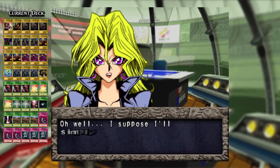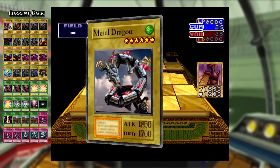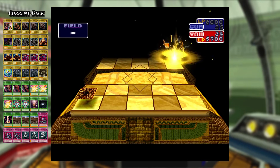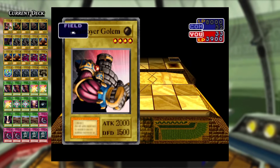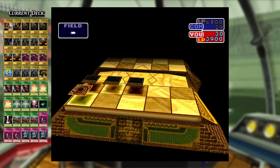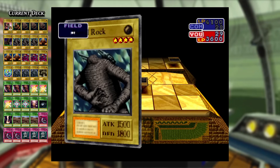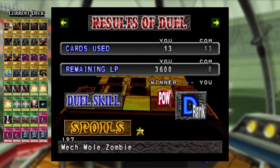Moving to Bandikeith, I set Bear Trap. He fuses Gigatech Wolf, Komori Dragon and Skull Redbird to make Crimson Sunbird. I use Raigeki to blast it. He fuses Twin Headed King Rex and Machine Attacker for Cybersaurus and attacks. I use Axe of Despair on Destroyer Golem and attack back. After summoning Minamushi Warrior and Block Head, he plays Ghoul with an Appetite and Bear Ox — triggering the Bear Trap from turn 1. I finish him off and win a Mech Mole Zombie.